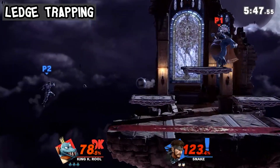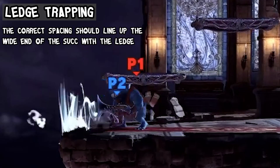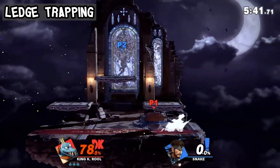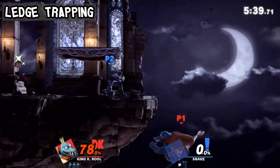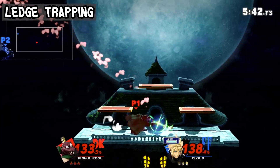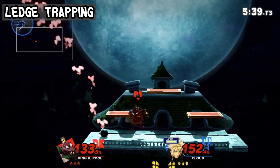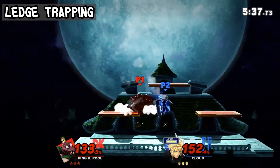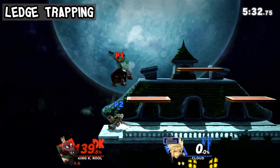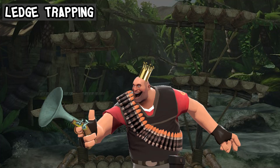Be sure to position yourself such that you are able to cover getup attack, neutral getup, and roll at once when ledge trapping with Blunderbuss. This is key as one is aiming to see if the opponent moves back onto the deck, to then send them back overboard. If you think they're going to be too quick, their ability to catch K. Rool off guard is very limited when he's in prime position. Many try to outsmart the heavy weapons guy, but none have managed to outsmart his tried and true scheme.